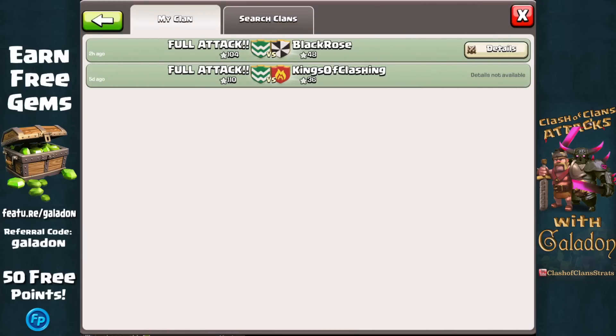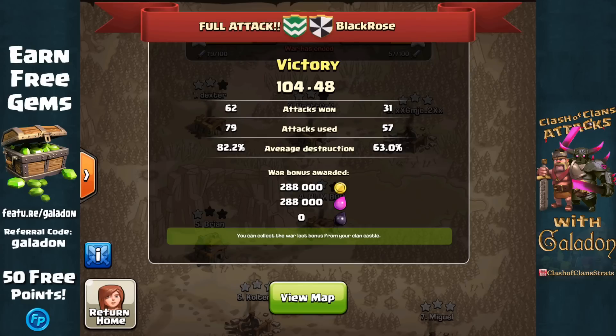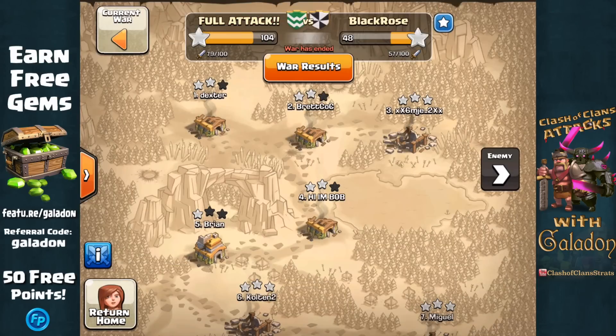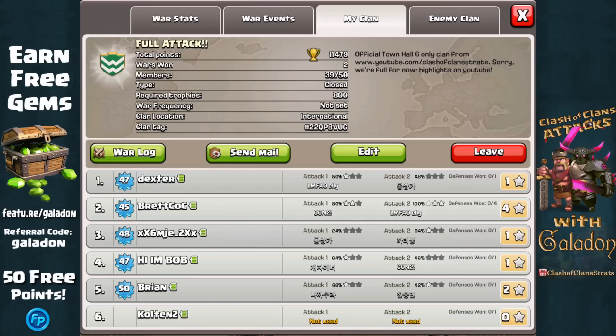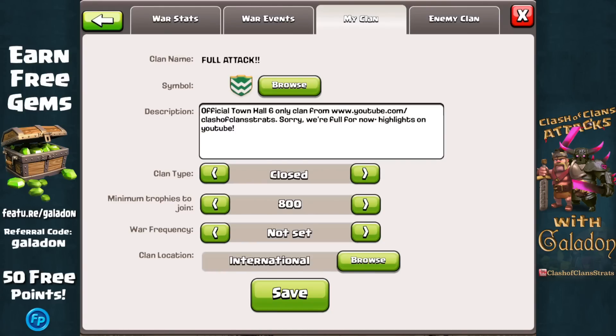Brett's attack indeed held out as the most heroic, and Full Attack won their second clan war — our second victory with over a hundred clan war stars. However, we did have 21 attacks not carried out, so we had to do some cleaning of house and we're now down to 39 members. As I release this video, we will change the clan status to invite only and welcome some new members in to fill right back up.